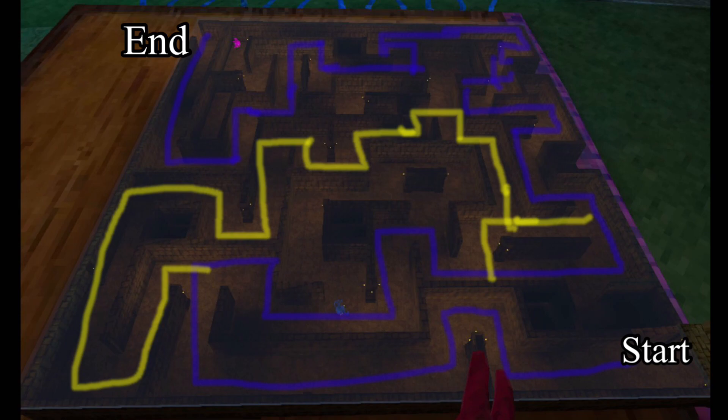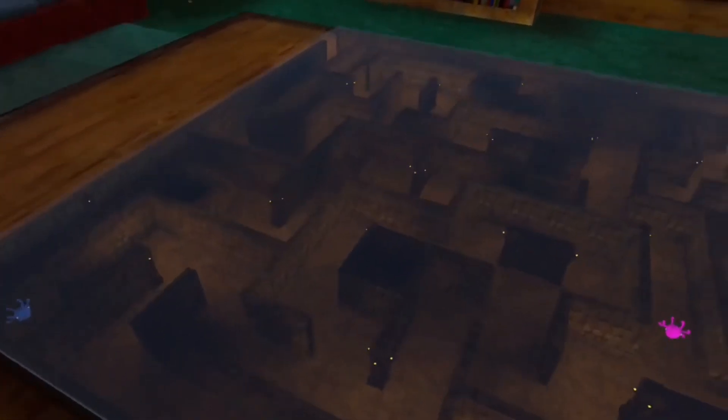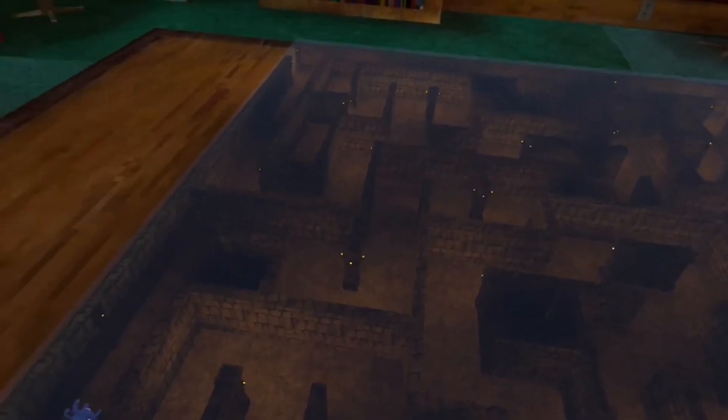The blue one is the best path to get there, and the yellow one is the path in case the monsters are right there and you have to go around them.